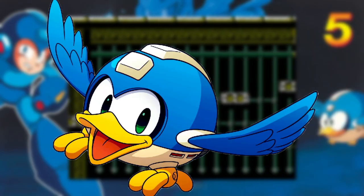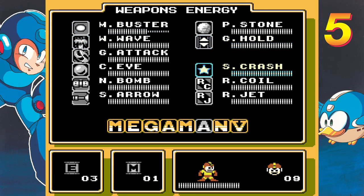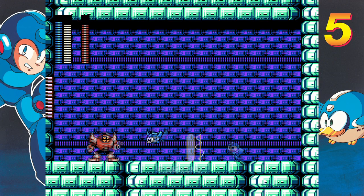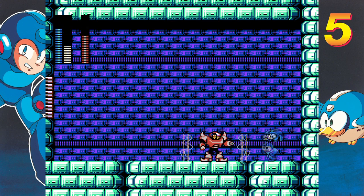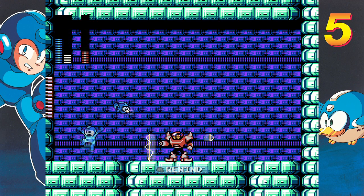Another thing this game added was Beat, the robot Dr. Kossak was working on. You unlock this little bird by collecting the hidden letters spelling 'Mega Man 5' scattered across the various stages. And this little bird is a stone cold killing machine. He is very helpful — he attacks enemies, and in the case of certain bosses like Dark Man 4, he's borderline necessary as he's the primary weakness. You can beat them without him, though it's much easier with him around.